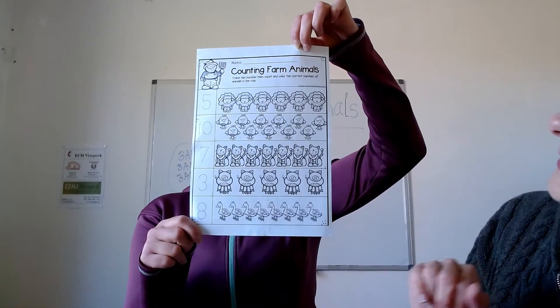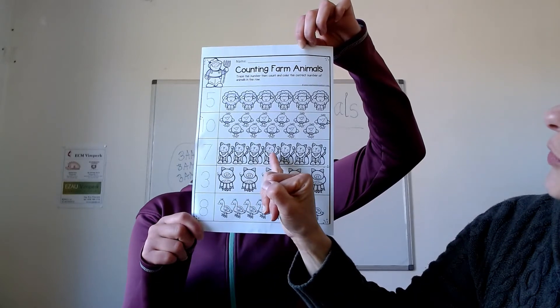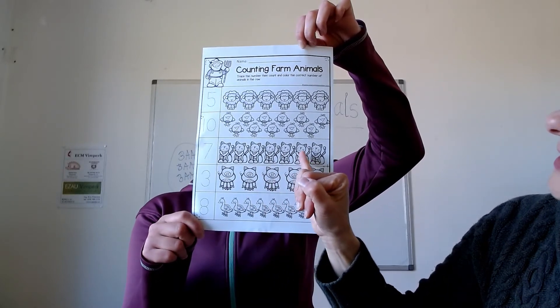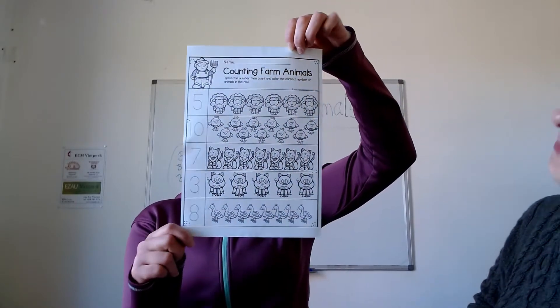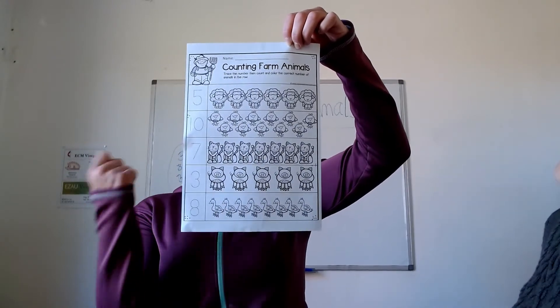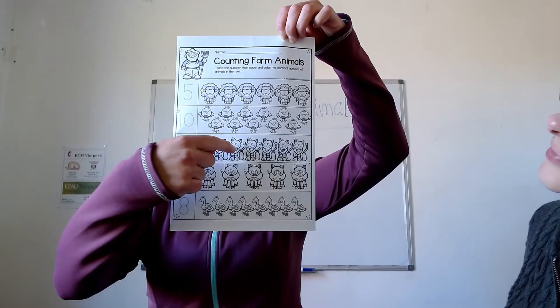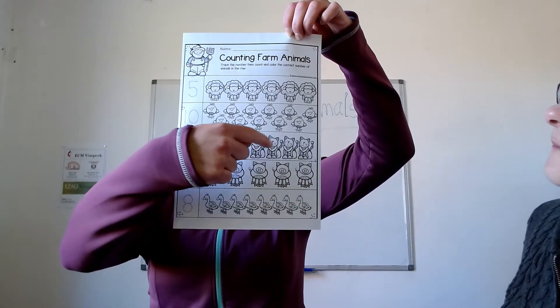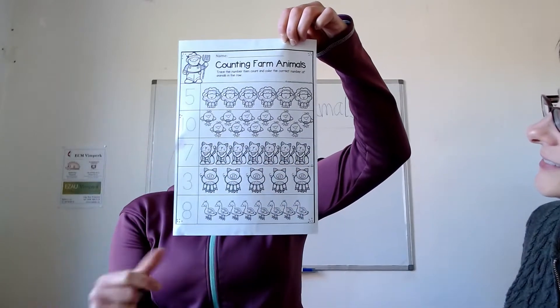Seven. We want seven cats. One, two, three, four, five, six, seven. All of them. A my chceme sedm kočiček. Takže one, two, three, four, five, six, seven. All of them. Vybarvíme všechny.